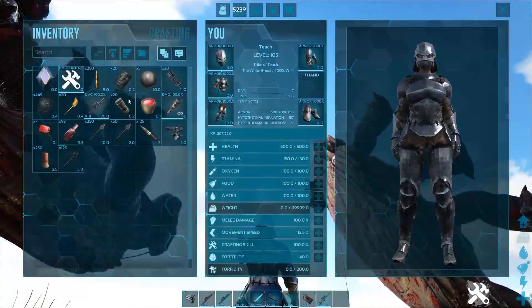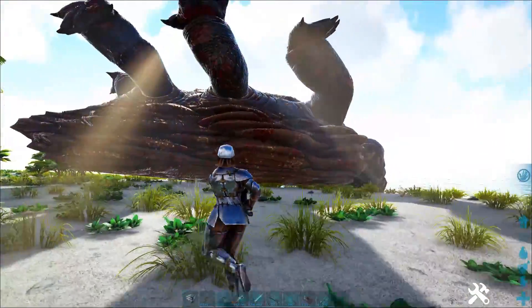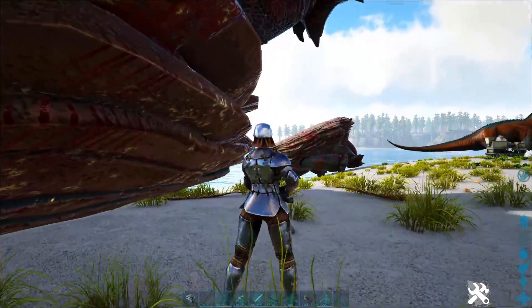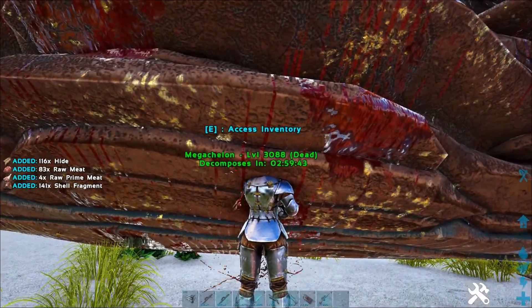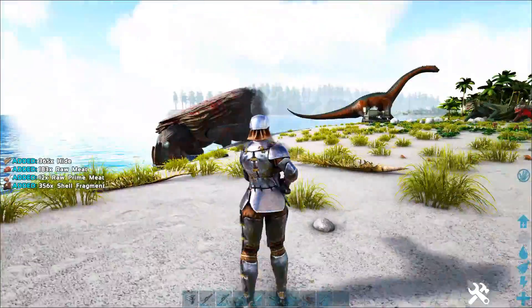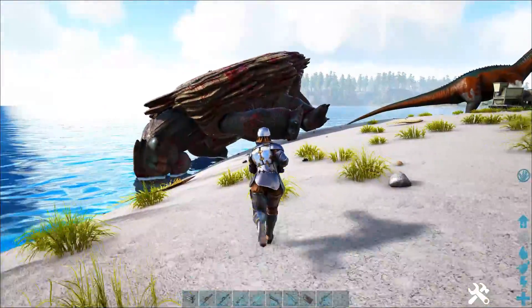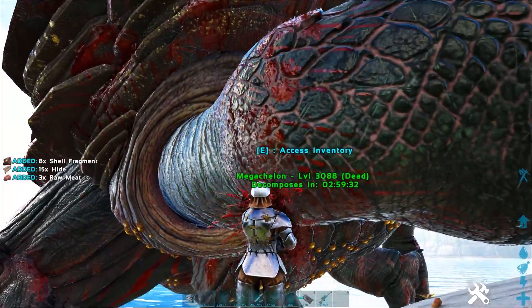They kind of like puff themselves into oblivion, which is kind of hilarious. But if you grab a chainsaw — let's say you're lucky enough to have a better chainsaw — I'm going to show you what a better chainsaw does in actual damage to these guys. You can go ahead and just chainsaw a dead Mega Shellon and get about 350 to 400 different shell fragments per time.